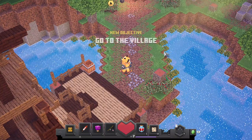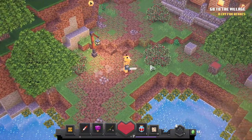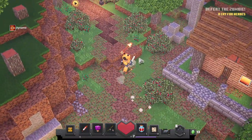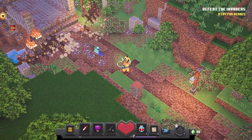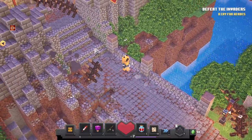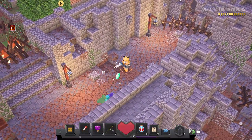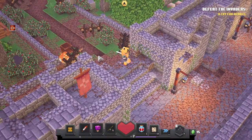The village. New objective: Go to the village. New objective: Defeat the zombie. New objective: Defeat the invaders. The Hell. New objective: Defeat the invaders.